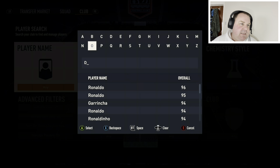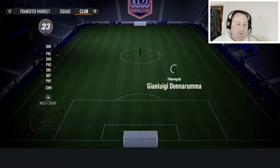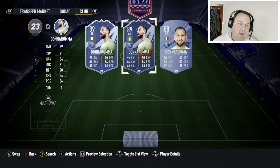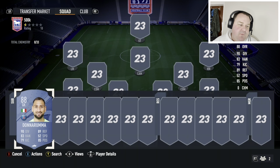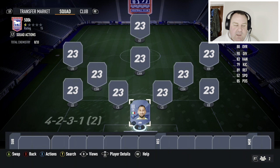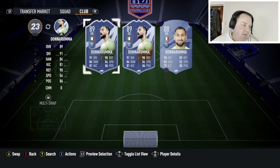This is a Ligue 1 / Serie A hybrid, so I'm trying to keep it a little bit different. Starting with the goalkeeper, which is going to be Donnarumma. You always want a decent keeper — for the 250K we had Courtois. Just get a solid keeper in there, and then we can talk about the more exciting players. Donnarumma is around 30,000 coins.